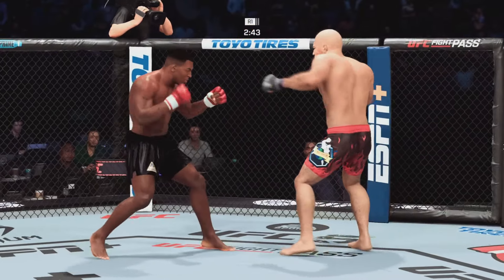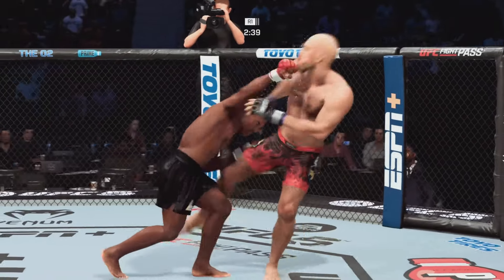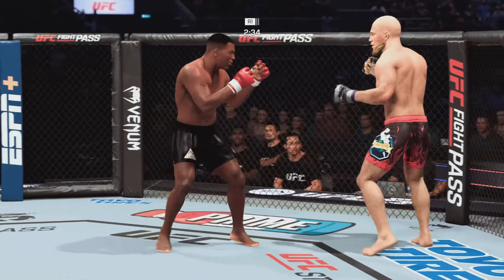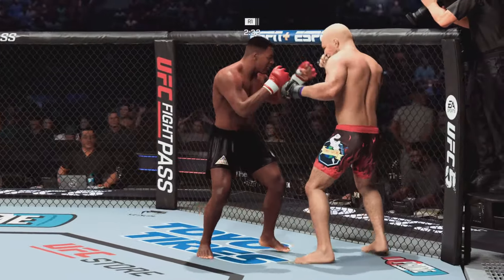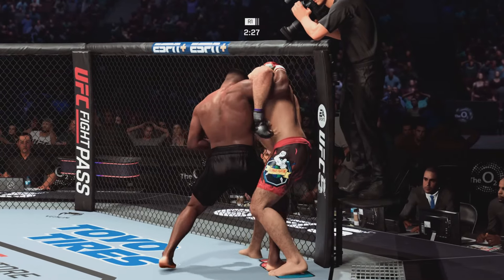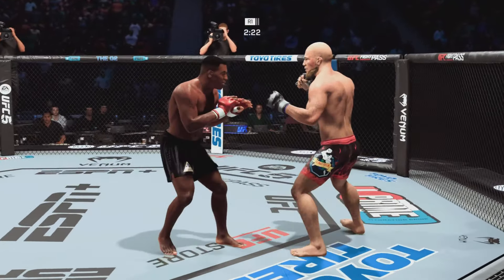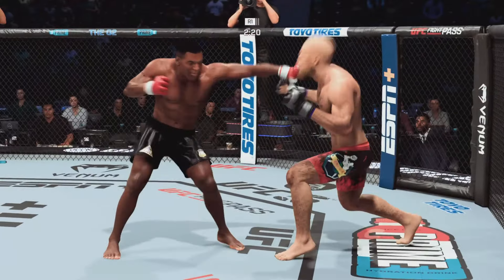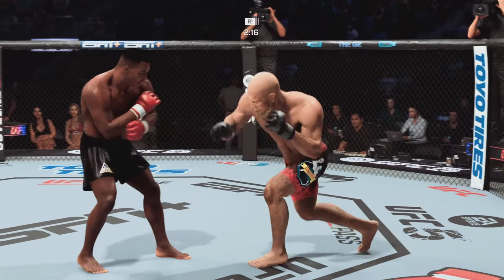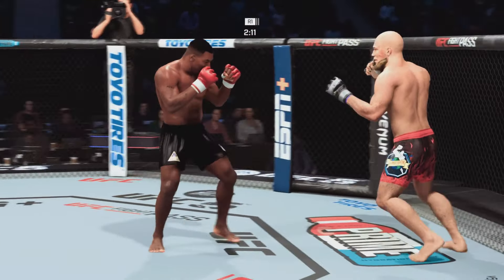Just out of range with that right hand. You saw us reference it in the tale of the tape, DC — he's got the reach advantage and certainly made good use of it landing that jab. Right on the button. Now he gets a more dominant position with the underhook, starting to drive those over and over. That couldn't have felt good as he lands the knee to the body. He's a tall fighter and he'll have the size advantage against most opposition in this division.